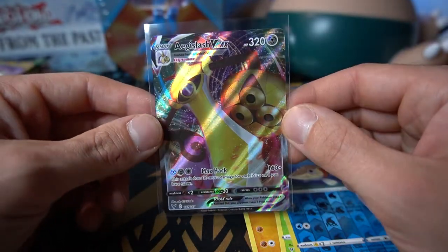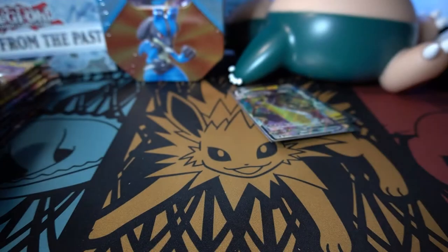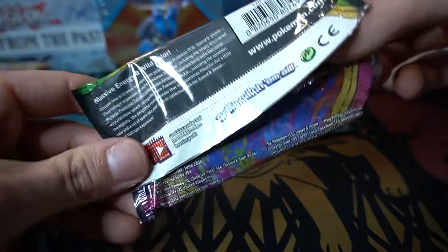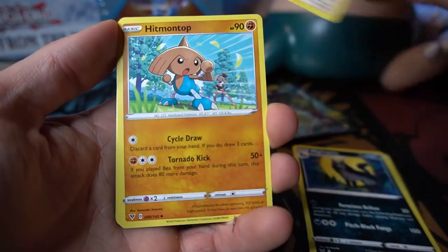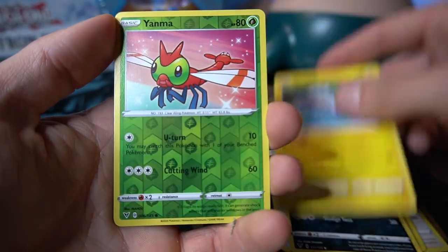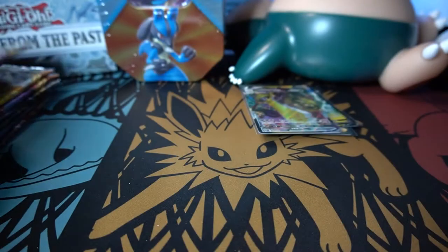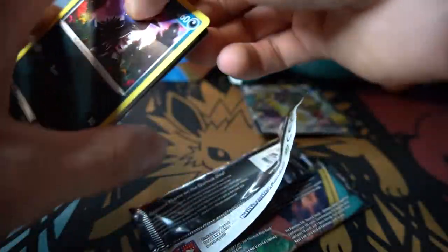Onto a Vivid Voltage pack with Zarude on the front. Vivid Voltage had high pull rates for a regular set with tons of hyper rares, trainer cards, and amazing rares. The main hunt is the Rainbow Pikachu, but the chances from just two packs are very low. Cards: Carbink, Stone Energy, Pikachu, Pecky, Poochyena, Rockruff, Blitzle, Skiddo — Arrokuda reverse holo and an Aegislash Vmax!